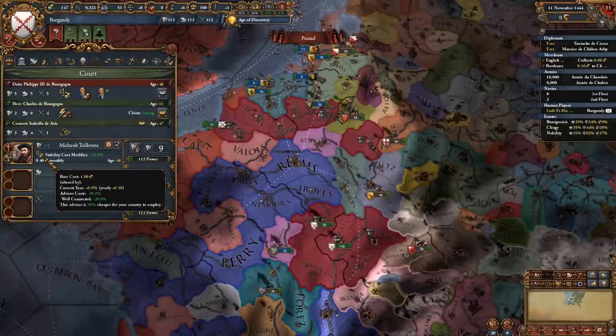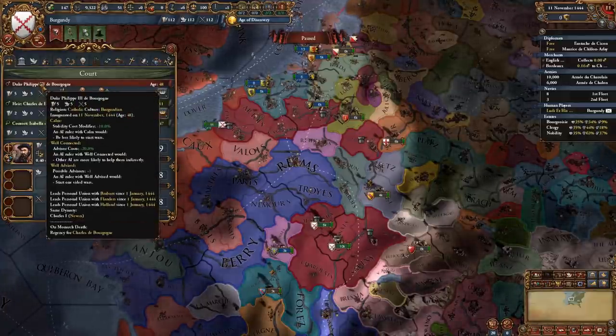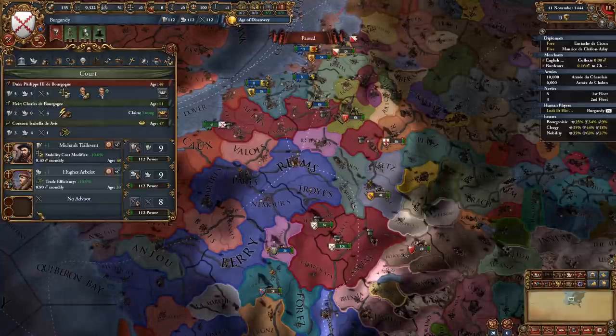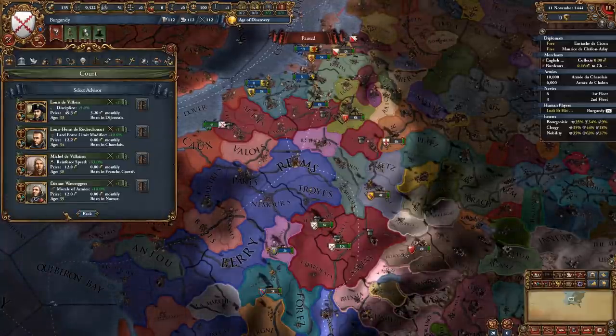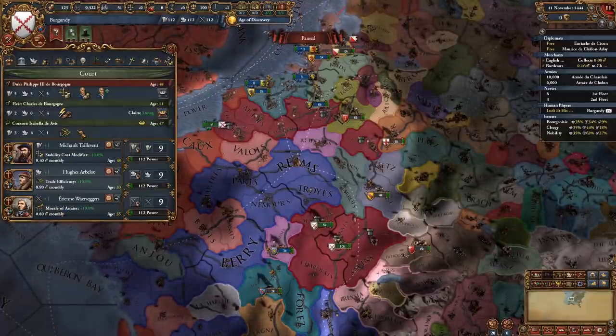He is 50% cheaper with an additional 20% because of the well-connected trait that our leader has. For your diplo advisor, if you can get a trade efficiency advisor go for that. And for the army advisor, if you have a morale of armies or a discipline advisor, that would be perfect as well.